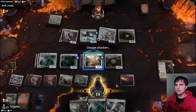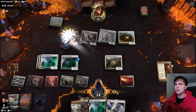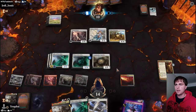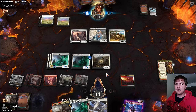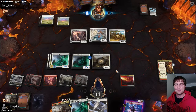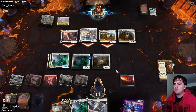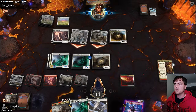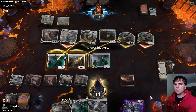I almost forgot what land I wanted to tutor up. Let's go in with this guy - that's why I pumped him up so big. Whoever blocks dies with him, and if they attack with their two little lifelink 1/1s, this guy will die when I block, which is why I pumped him up so much. It'd be nice to explain that while I'm doing it but I'm trying to focus and not make misplays. Swing it all in - come at me. Okay this guy's coming in.